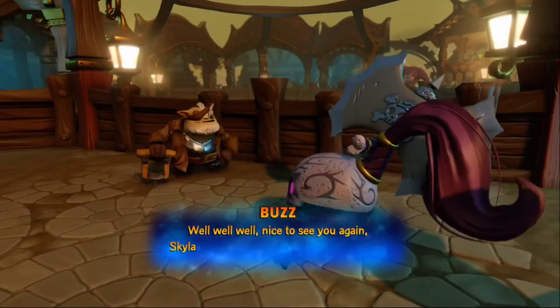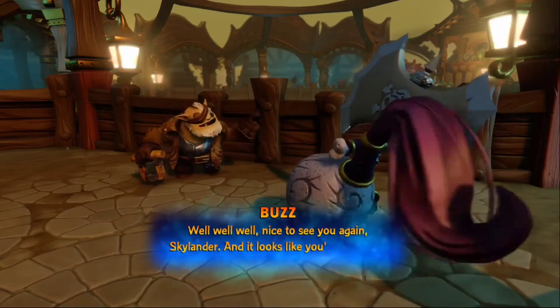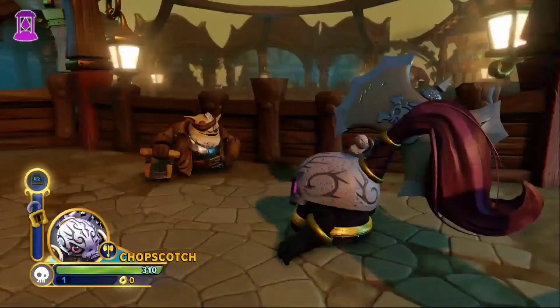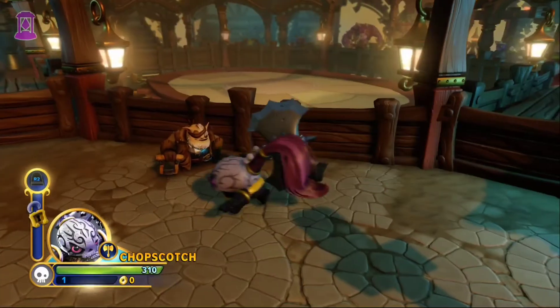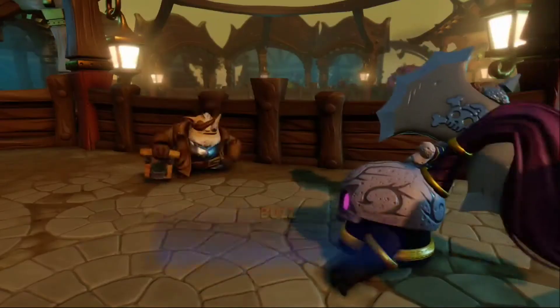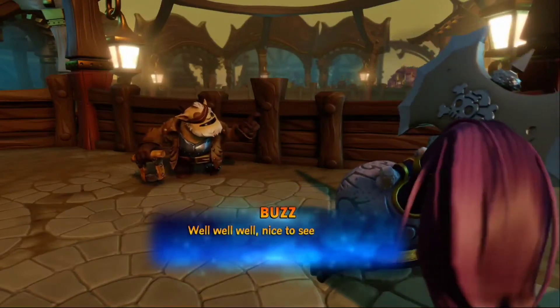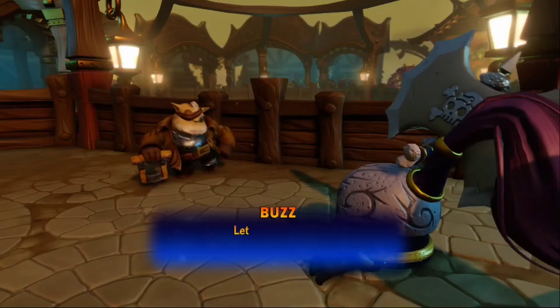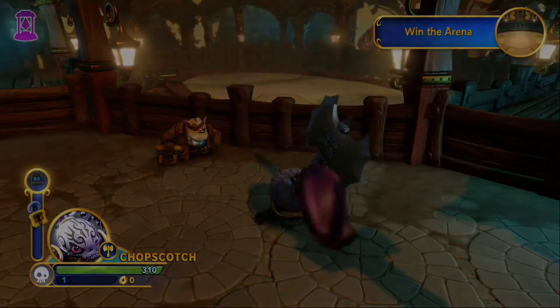The game greets us: 'Well, well, well, nice to see you again, Skylander. It looks like you're here for a rumble.' I pressed the wrong button — but okay, Buzz, hurry up. Ready, let's get rumblin'.